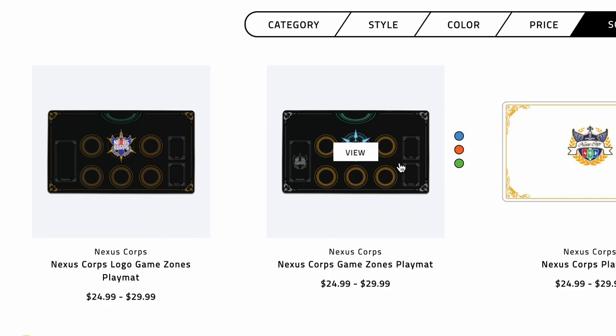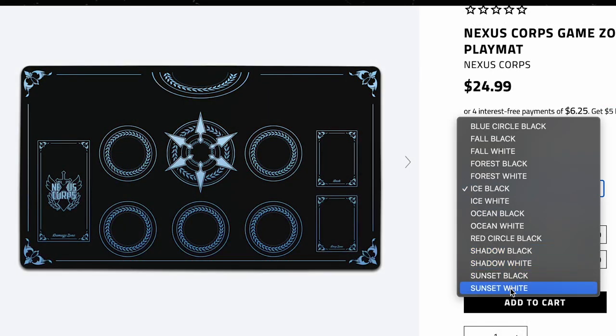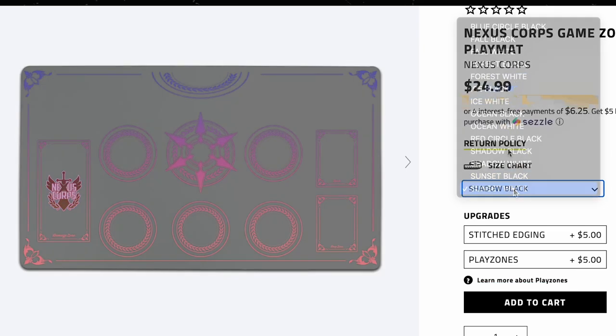Real quick before the video starts, you guys may or may not know, we have playmats for our Nexus Core and you can get them at inkgaming.com. We have the Vanguard Zone design, which is available in assorted colors — white and black — which you guys can take a look at and see whatever colors would look great for your own mat that you can take home.